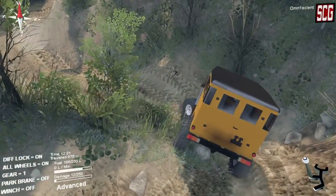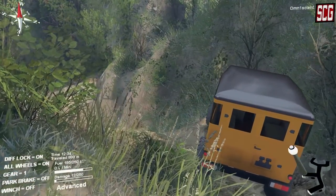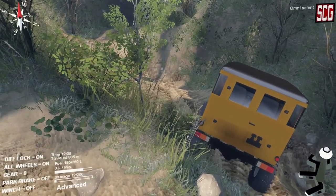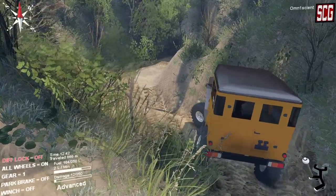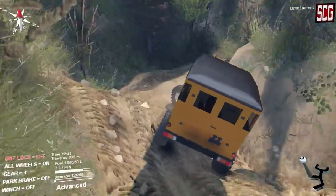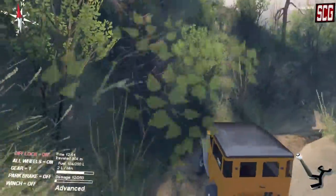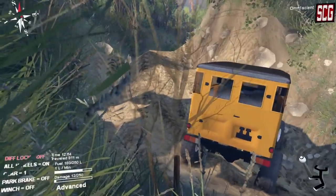I've been running all wheels and diff lock on the entire time. Our turning radius is pretty atrocious, but that gives us the most traction. I'll try taking diff lock off — we get a much tighter turning radius but we're going to lose all of our grip. And as you can see, we've lost all our grip. Back on goes the diff lock. That short wheelbase is just awesome for getting through stuff like this.